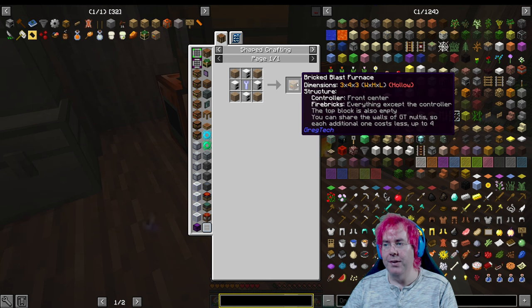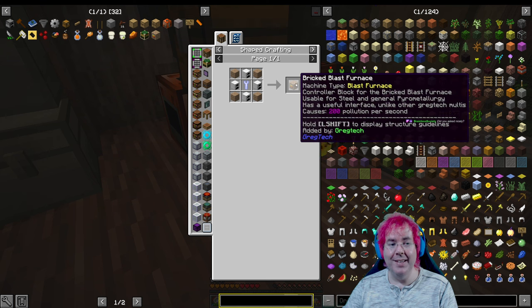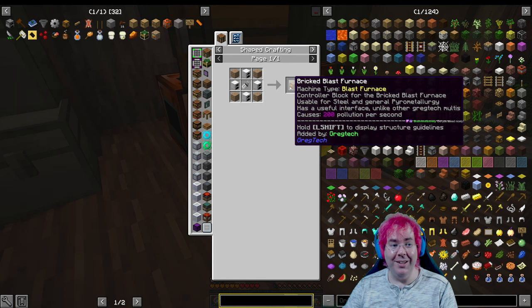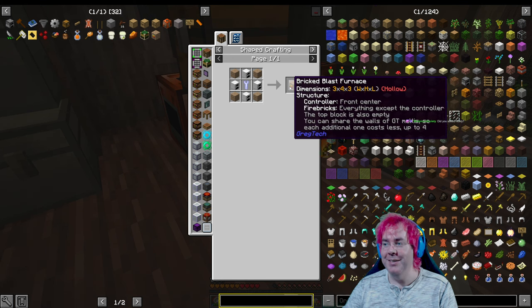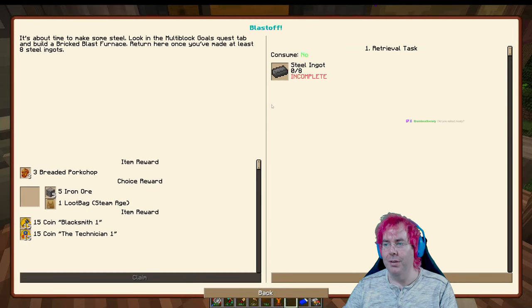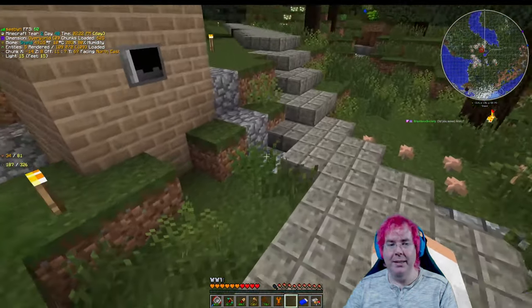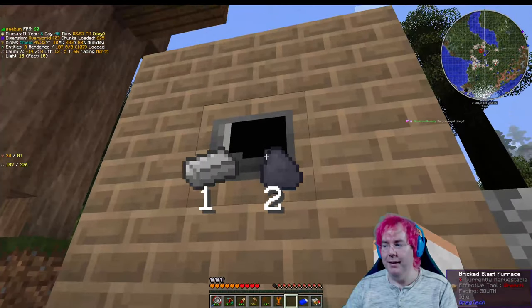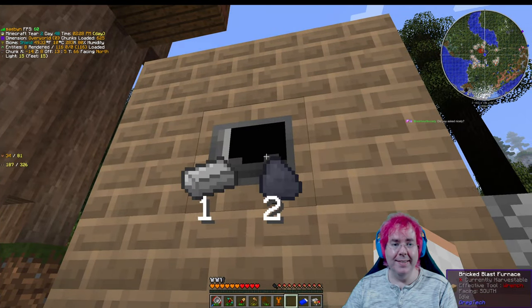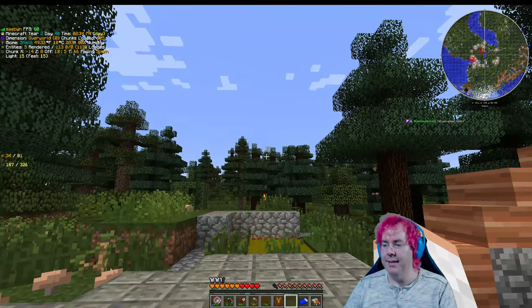Dimensions — three by four by three, so four high, three wide. Facing south makes sense, that's south. It says it's idle — which is interesting.